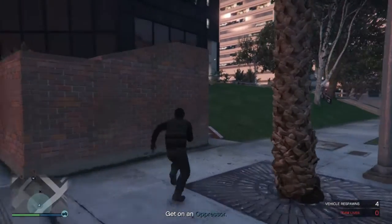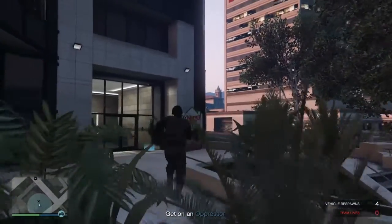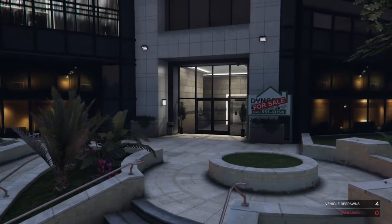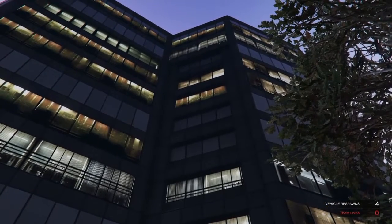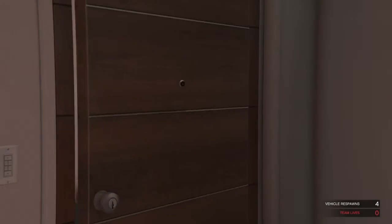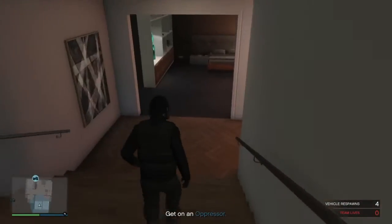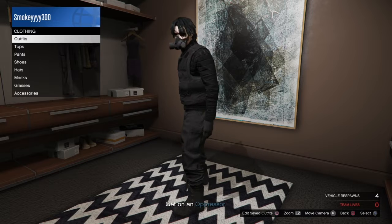You can see I do have the joggers on. What you want to do is just enter your apartment again — it should let you now. There we go, it lets me in. Once you enter, you want to go to your closet, or whatever it's called — closet, clothing, bedroom, whatever.